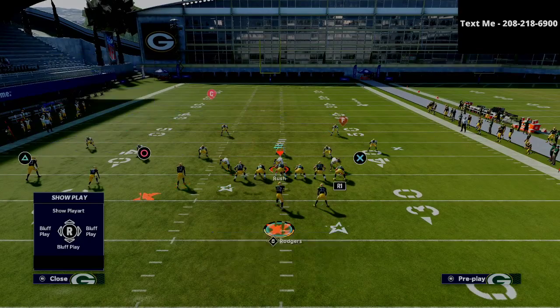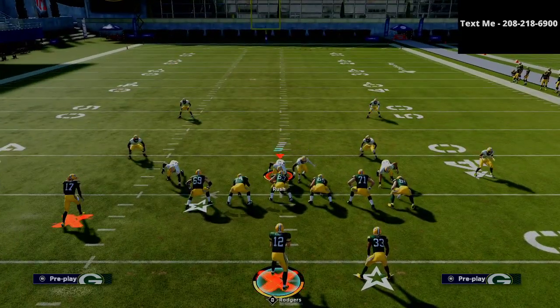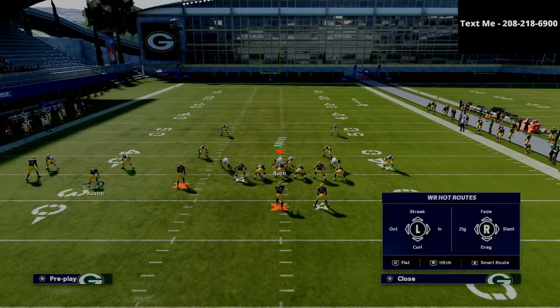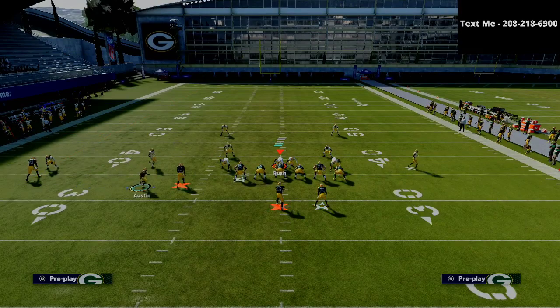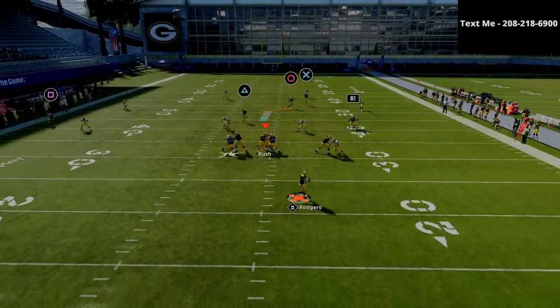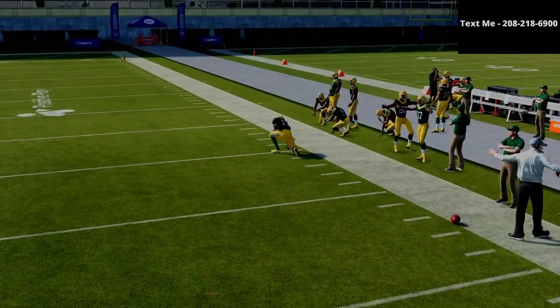Now let's talk a little bit about some zone coverage. First and foremost, cover four — I think cover four actually does a pretty good job against this. I have cover four with hard flats here, but if you take a look, I'm going to run that same route combination, and what you'll see is that the circle receiver is not quite as open. You can see that because of the press of the cover four, that receiver is somewhat contested.